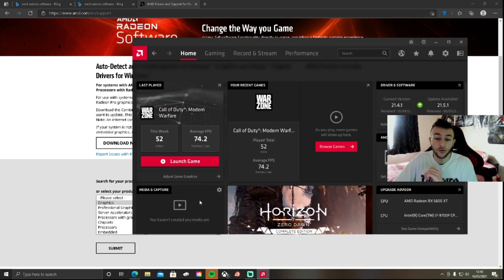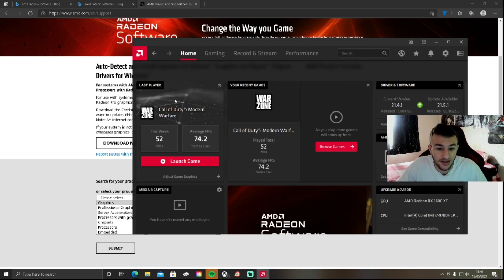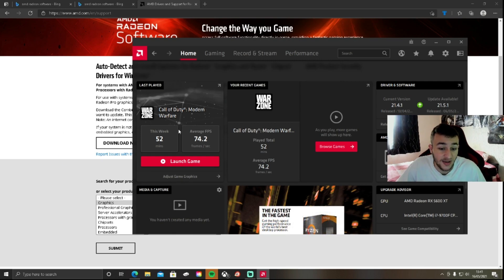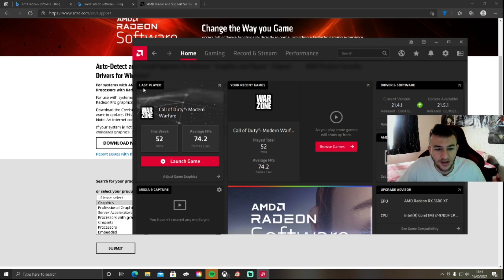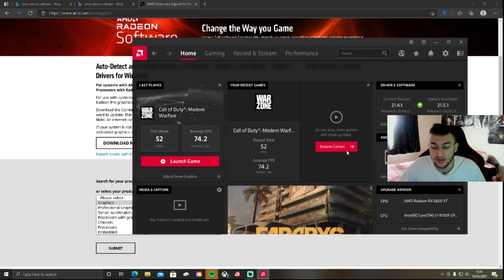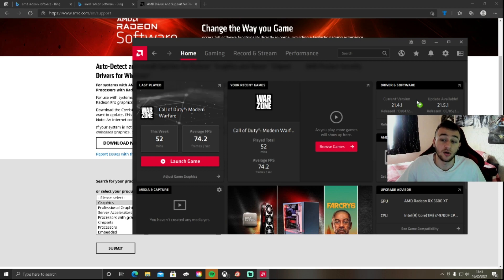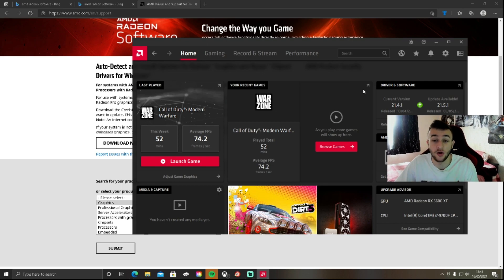Once you've installed it, you'll come straight to a page just like this. It comes up with all your recent games — Warzone is my main game, last played 52 mins this week, average FPS 74, which is meh. It shows your current driver version at the top right-hand corner, and there's actually an update available so I'll do that in a second. This whole application basically keeps you on your toes.